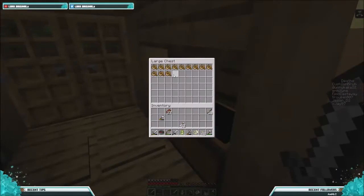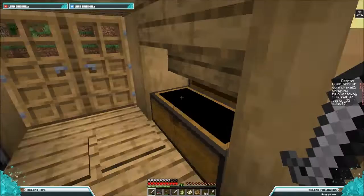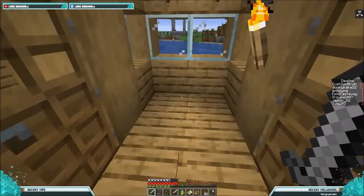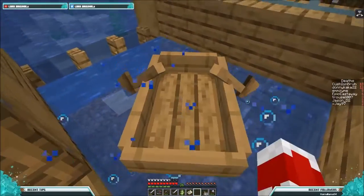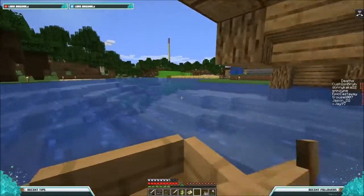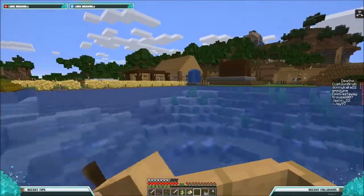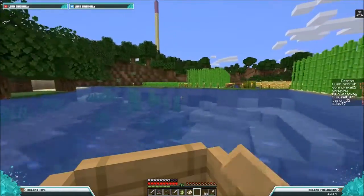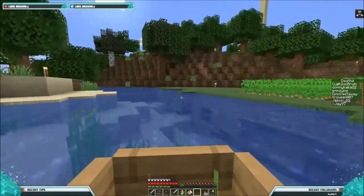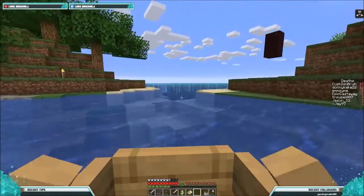Oh, I already went away without a boat — oh my god, I did not mean to do that. So I should have enough in what I have, so it doesn't actually really matter which way I go out. But if I go this way then I can go underneath my bridge. That is class — I love it. I actually still have to figure out how I'm going to do the glowstone and that stuff there, but we can sort that out later on. Not in this episode.